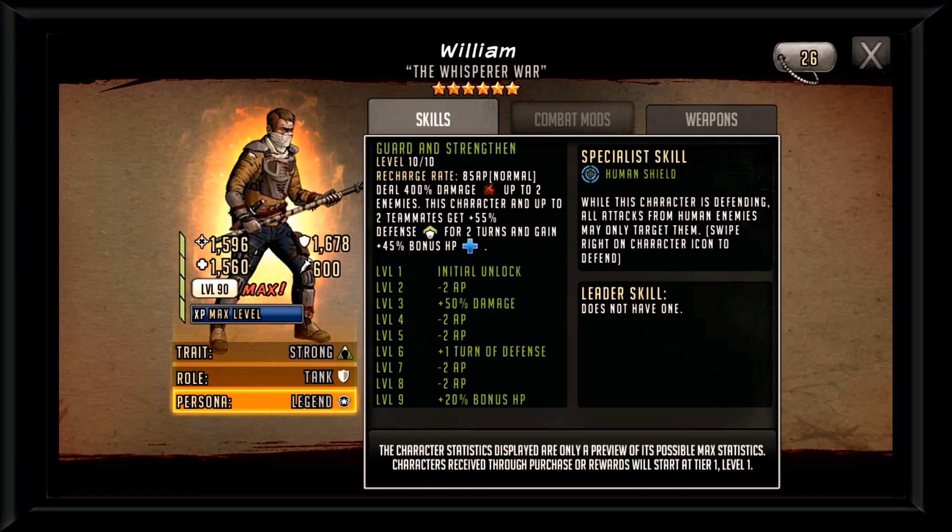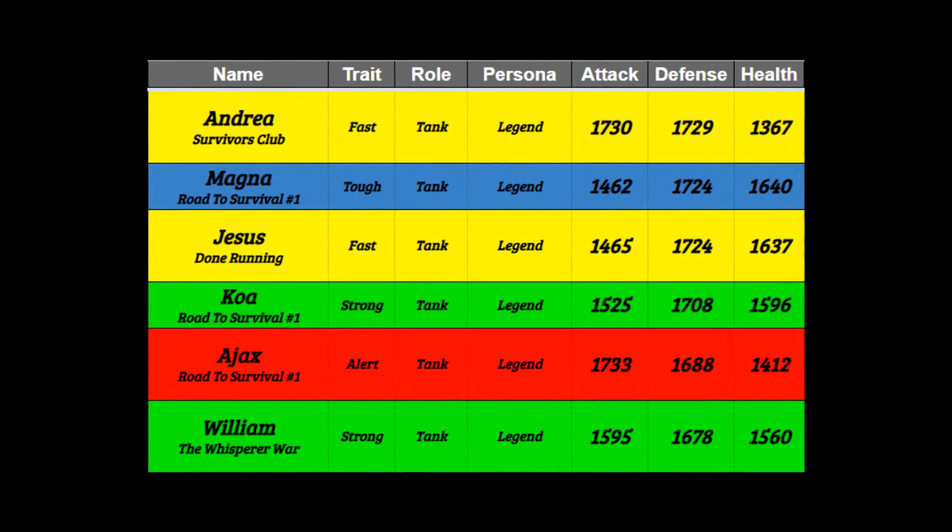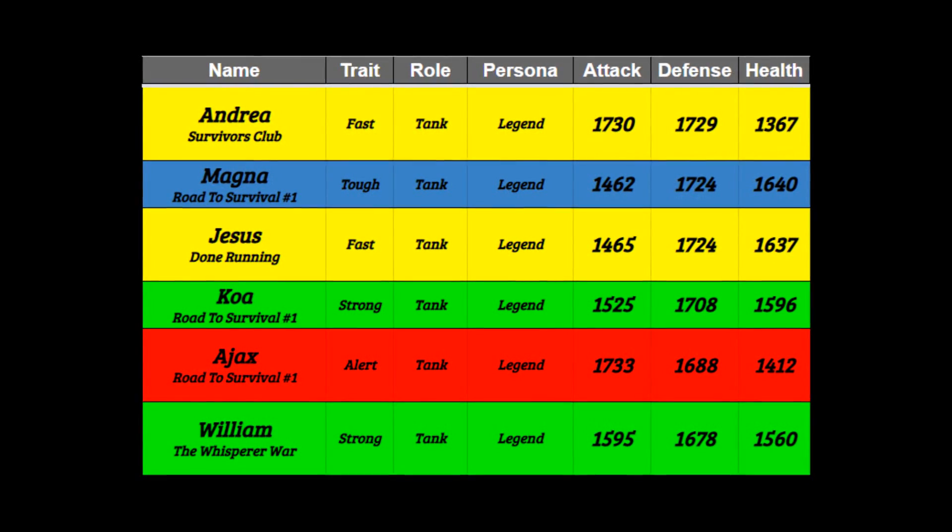Hey everybody, TrolleyPoly here — the trolley you trust — back with the Walking Dead Roast Five video featuring the next human shield to the game: William with no last name, the faceless, William Bobilian Banana Nana. Since William is a human shield, let's compare him with other human shields ranked from highest to lowest defense. William is at the bottom.